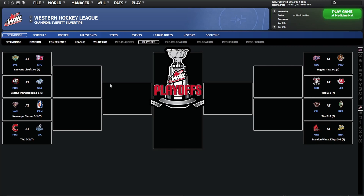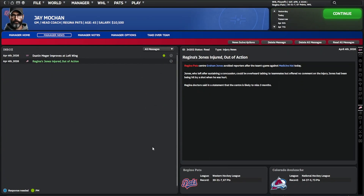We'll probably be back in the third depending on how that goes. That game wasn't brilliant — I haven't shown you that one. We did lose. Graham Jones avoided reporters after the game against Medicine Hat. Jones left after sustaining a concussion. Regina doctors said in a statement he is likely to miss three months. Sorry Colorado, but I think I may possibly have just broken your player. You can have him back if you want.